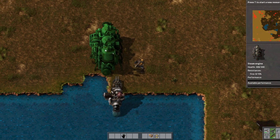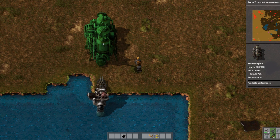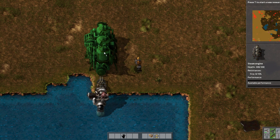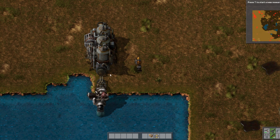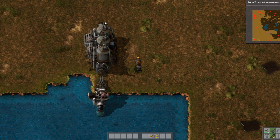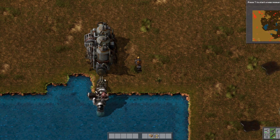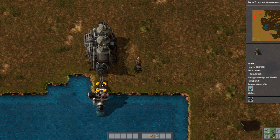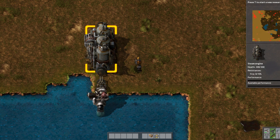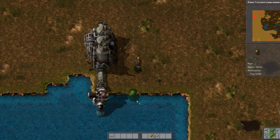Then we're going to put our steam engine connected directly to the boiler. You can see this area here needs to be what is connected — it can be either end, but that is what needs to be connected to the boiler. You can attach from the boiler to the steam engine with some pipe, so you can see I could just put some pipe there.